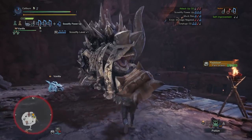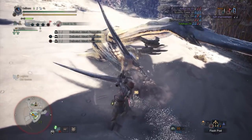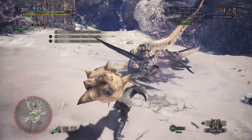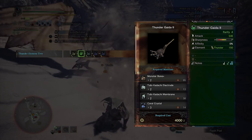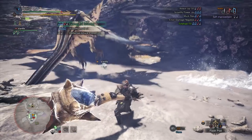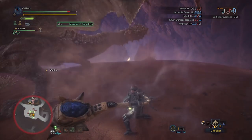Continue progressing by hunting Paolumu, unlocking the Rotten Vale, hunting Radobaan, then returning to the Coral Highlands to take out Legiana. After Legiana, use 2 Monster Bone Plus to upgrade your Hard Bone Horn 1 into a Hard Bone Horn 2 using 2 Monster Bone Plus, 1 Monster Bone L, and 4 Sturdy Bones — gatherable from the Coral Highlands or Rotten Vale. You can also upgrade Thunder Gaeta 1 into Thunder Gaeta 2 using 2 Monster Bone Plus, 2 Tobi-Kadachi Electrode, 2 Tobi-Kadachi Membrane, and 3 Coral Crystal. Finish mandatory hunts of Odogaron, Rathalos, and Diablos. Note that Thunder Gaeta 2's elemental damage won't approach the raw power of Hard Bone Horn 2.